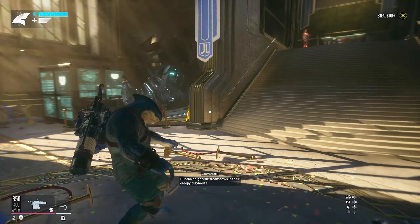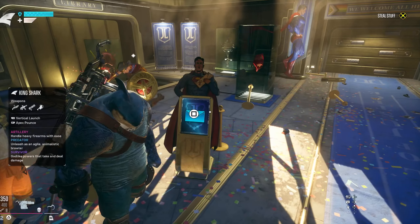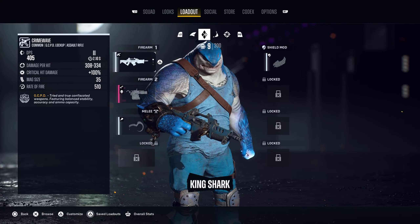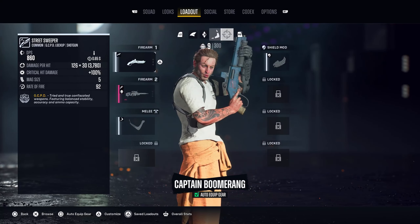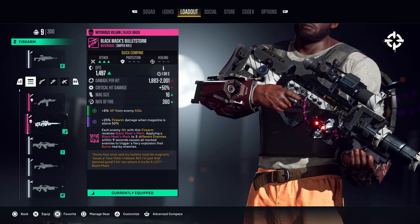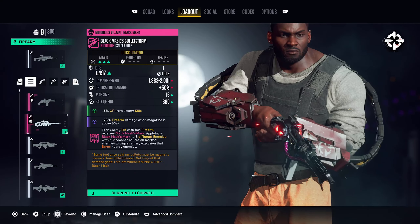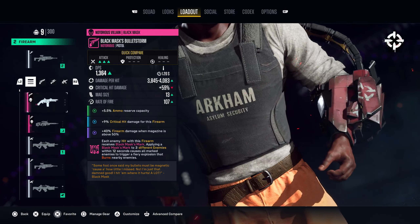Now, from here, I don't know if you have to wait until you get to this spot where it says 'steal stuff' and you gotta interact with the mailbox, but when you pause the game, first off, you're at your loadout. You can switch between the different characters here, and then you're able to go to your weapons — for example, you'll see that you've got some new weapons here, the Black Mask's Bulletstorm. You can see that this one's currently equipped by Boomerang, so you're able to look here.